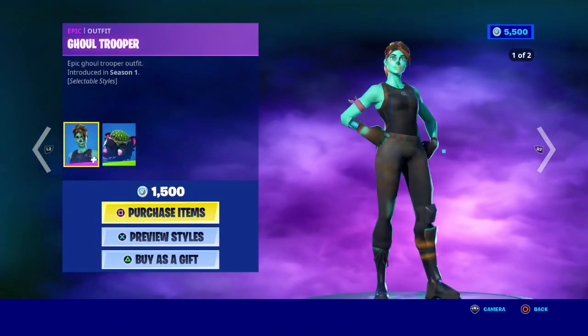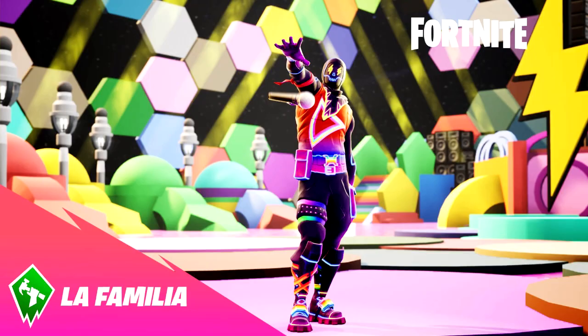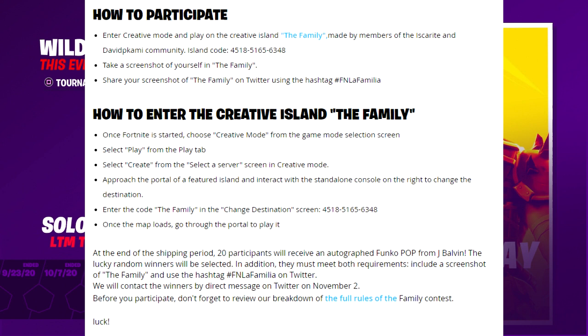Yeah, that's how you get the pink Ghost Trooper — just join the event tomorrow. You can actually get this skin for free, and I'm going to tell you step by step how to get it. It's not that hard at all. You can get this skin without even needing to buy the Party Trooper. All you have to do is enter Creator Mode and play the creator island — the La Familia island. The island code is 4518-5165-6348.